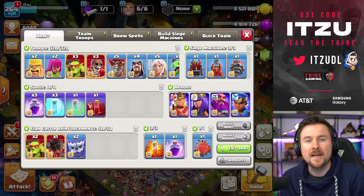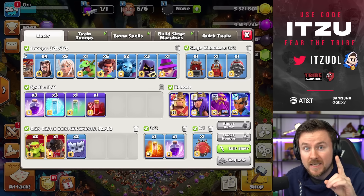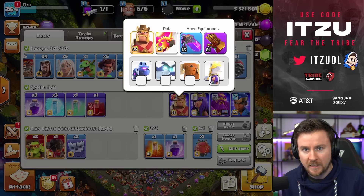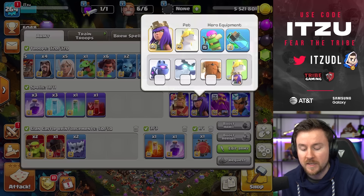Hey Clashers, back with my Rank 1 Push Project, where the strategy has not really changed, but the equipment for the heroes has changed a little bit. For the Barbarian King, we're not doing any changes. The Epic Equipment and the Rage Vial is just an awesome combination I do not want to change.